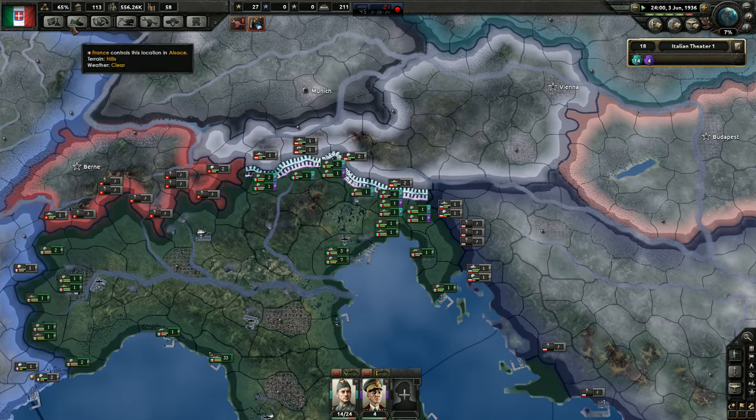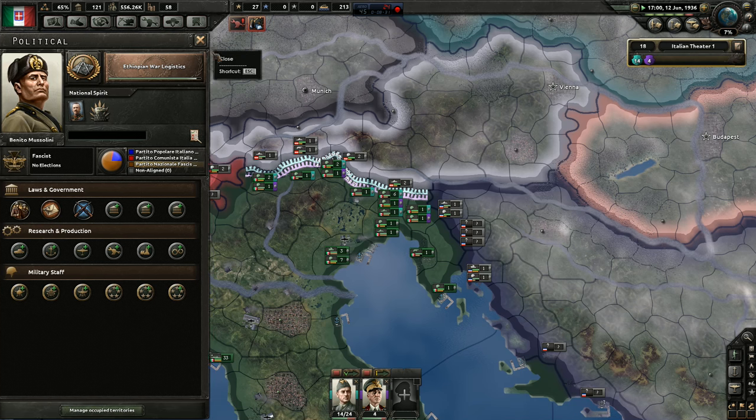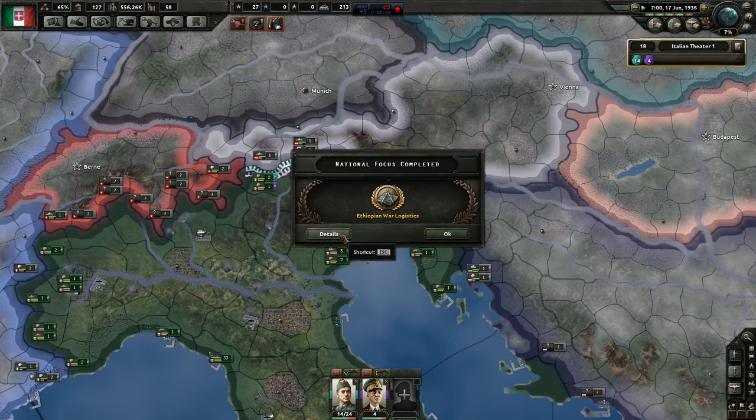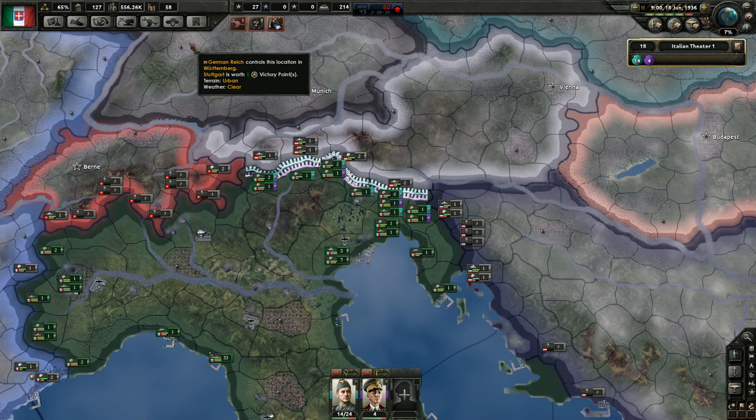Perfect. Did I already do support weapon one? Yes, I did. I should also start making the better light tanks soon. Ethiopian war logistics focus continues.